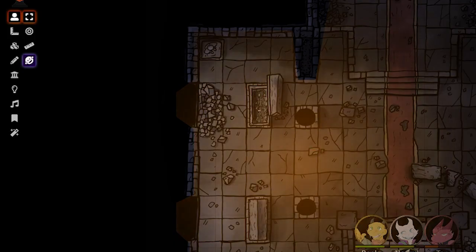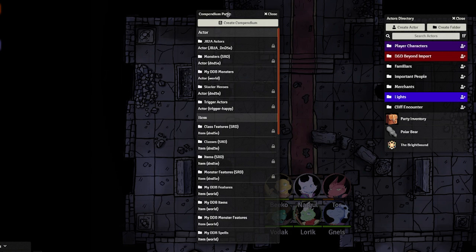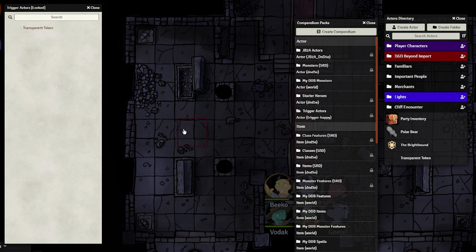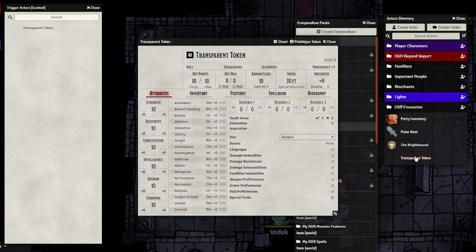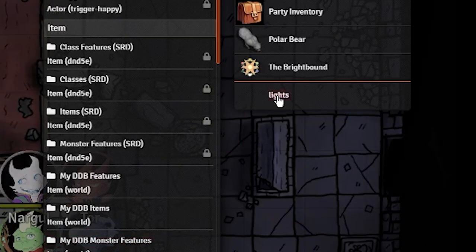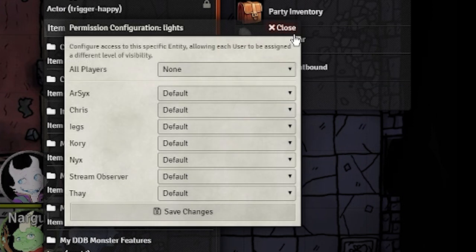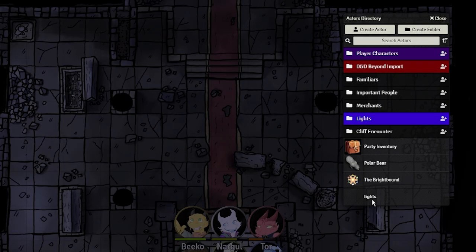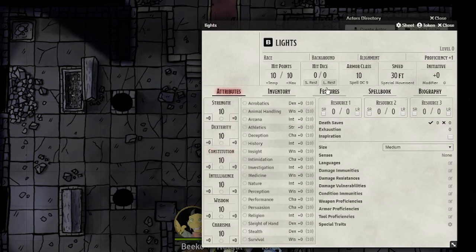Now that our walls are set up, let's set down the lights. You might be thinking we should use the lighting tool, but we won't actually be using that. Tokens are a lot easier to work with when it comes to triggered effects. For our current scene, we'll want the tokens to be transparent, and it just so happens Trigger Happy provides a transparent token for us in the compendium. Drag it out to the scene and rename it to be called Lights. This actor will make up all of the triggered lights in the scene. Due to how permissions work in Foundry, the players will need to have permissions to own this Lights actor. The players can mess with the actor, but if you can already trust your players to follow the rules, you can probably trust them not to touch this actor. Now that we have our Lights actor, place it in the scene and enter the token's options.